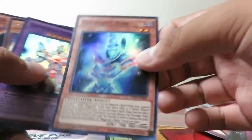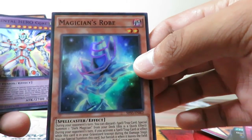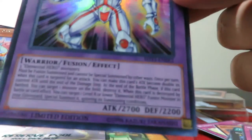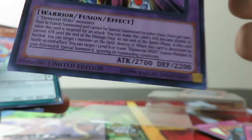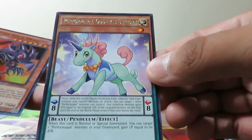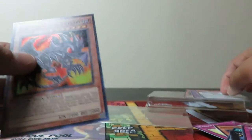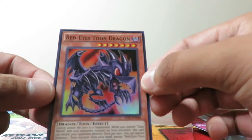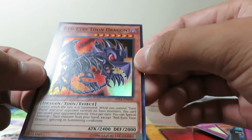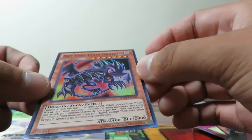Recap time: we got Magician Rose, we did get a few other rares, and Elemental Hero Core Fusion which has quite a long effect — you guys can pause or check them out online. This is one card I was actually really looking for — Performa Pal Odd Eyes Unicorn, high Pendulum number, super useful. And I didn't even know this was in here but Red Eyes Toon Dragon — I only have barely any Toon cards so that's kind of cool.